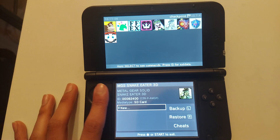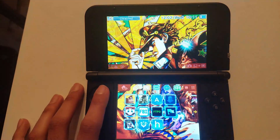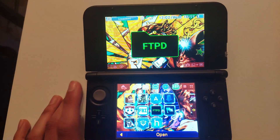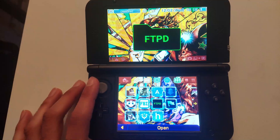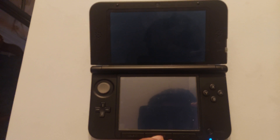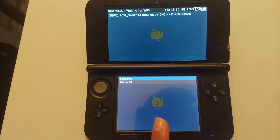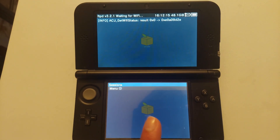You can see we have cheats for loads of games, even Metal Gear Solid. The final app I want to talk about is FTPD. This is an FTP server for your 3DS — a really good app that lets your 3DS run as an FTP server. Right now you can see it running, and I have a massive SD card with 48 gigabytes.